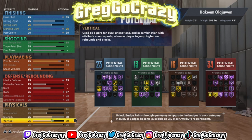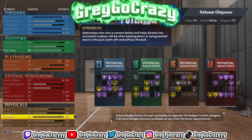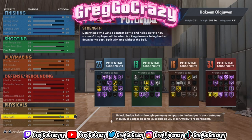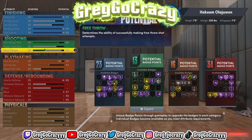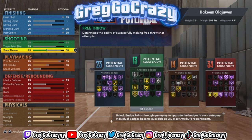This is all preference — this is my preference for the Hakeem the Dream Olajuwon-type build. The badge count is 23 finishing, 13 shooting, 16 playmaking with gold bullet passer — that's just enough to pass the ball the way you need to, as fast as you need to — and 34 defense. I was tweaking little things on the build, toning his vertical down a little bit, giving him a little bit of free throw so he can shoot them.